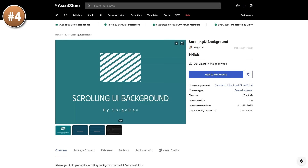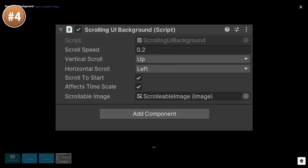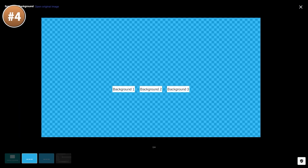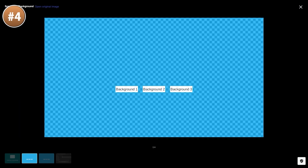Up next we have another simple one — it's a UI effect, specifically a scrolling UI background. You just add the script, drag the image and it will automatically scroll the texture. Very simple, very easy. This is definitely a quick way to make your UI look a little bit more polished — having a scrolling texture is usually much better than just having a static texture. And if you want to learn how it works, you can just inspect all the source code.